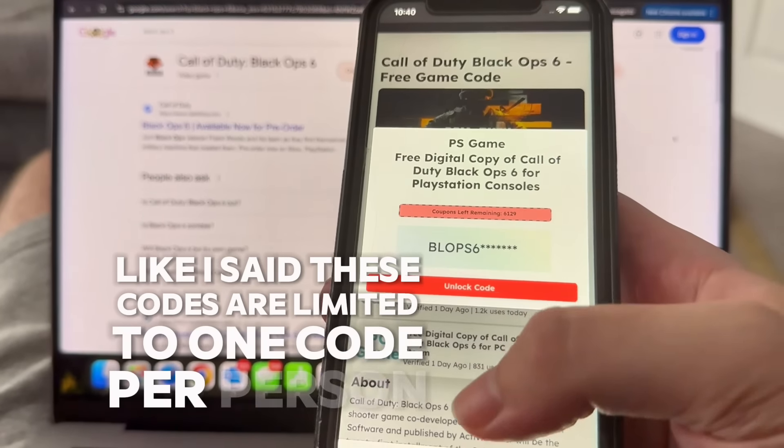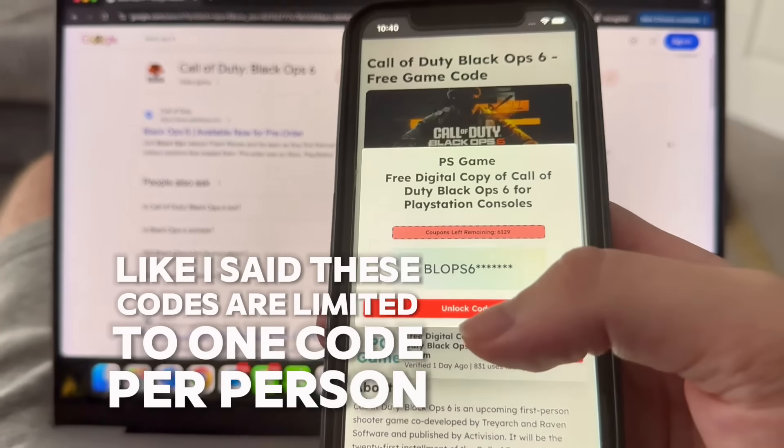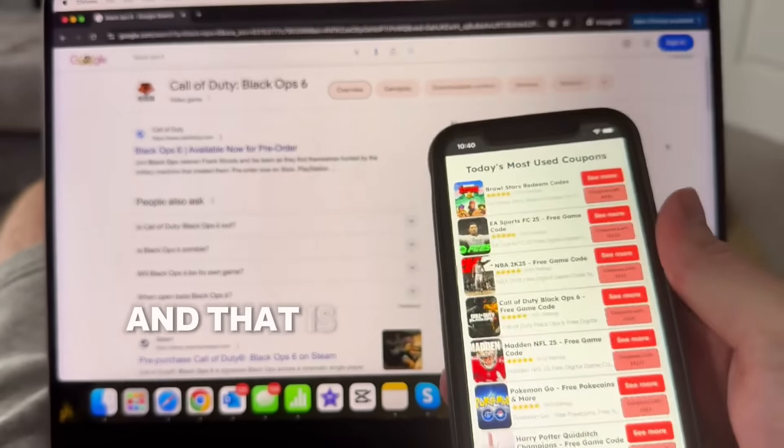These codes are limited to one per person, and if this is your first time on Robot Coupons you will need to unlock your game code. It's pretty self-explanatory — you click the button and it will load up. You're going to see a new screen telling you how to get your Black Ops 6 game code. You will need to verify yourself, which will take about five to ten minutes. Once you've followed all of the instructions and completed two tasks, your code will be revealed and you can redeem it on your platform of choice.